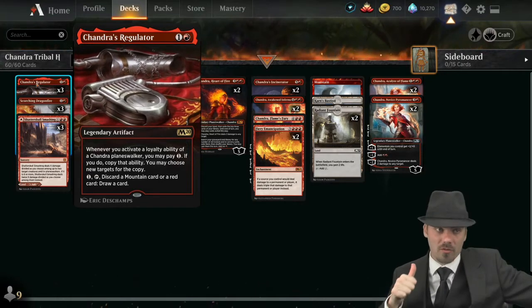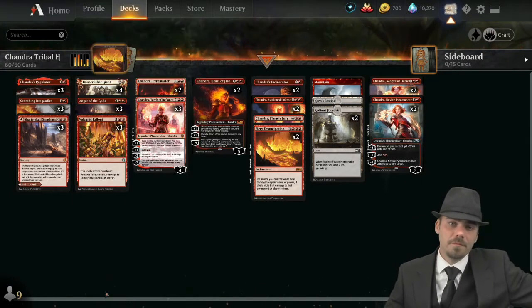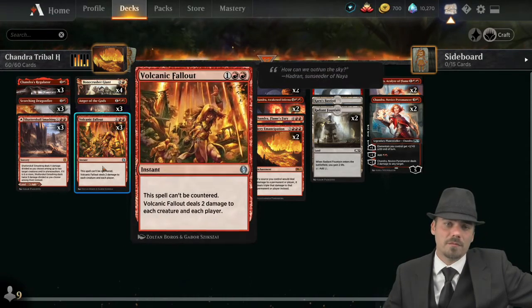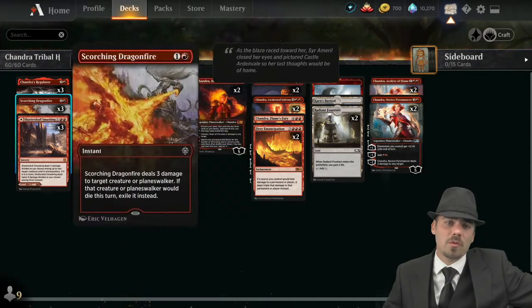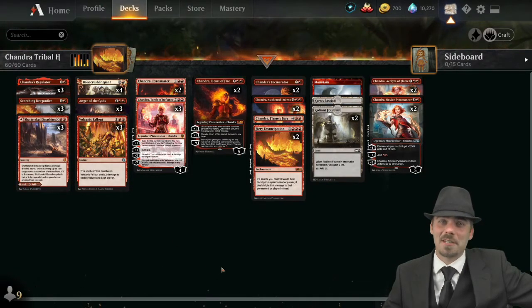You don't get double the loyalty counters but you do get double activations of those abilities. The rest of the deck is damage-based removal spells. That's it — let's take it out for a spin.